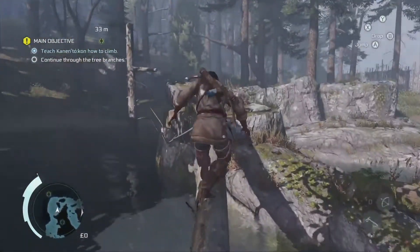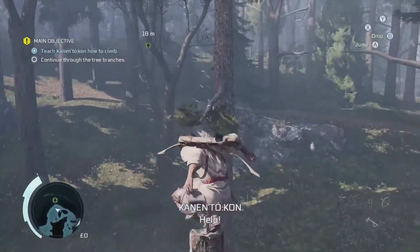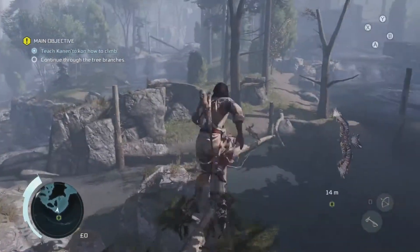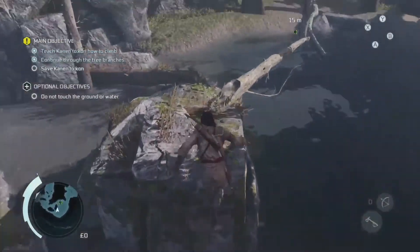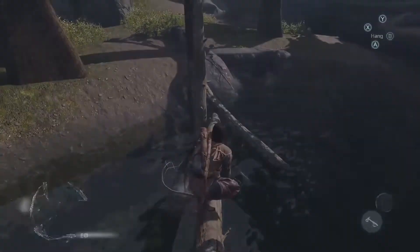Continue all the way to the end of this body of water, go up to this tree, and once you arrive at the top you will need to turn back around and save your friend. Go do just that, and once you do, a quick cutscene will play, and then we will continue on making sure we do not touch the ground at all.